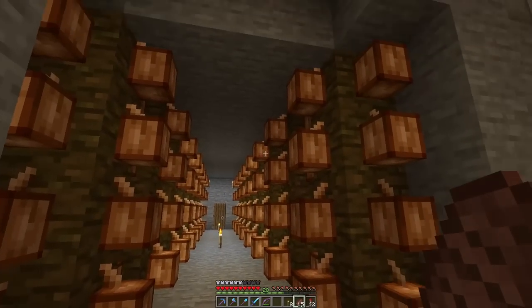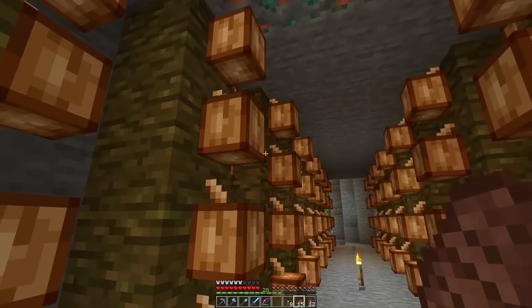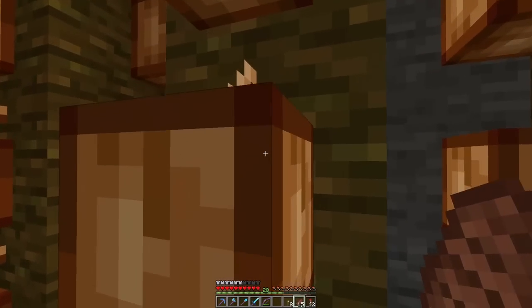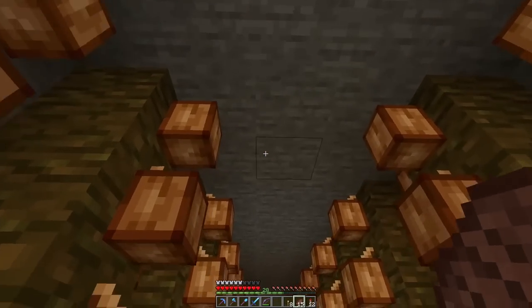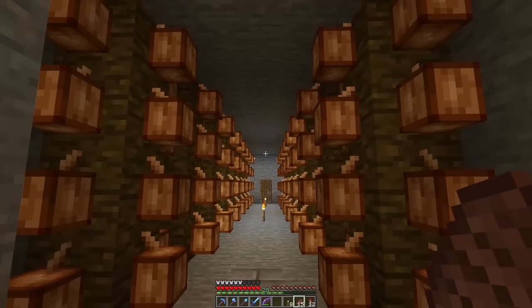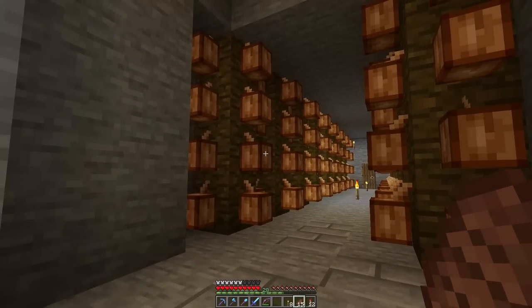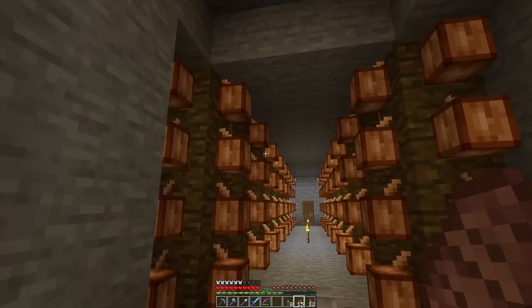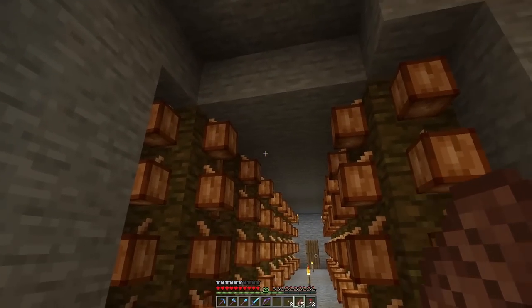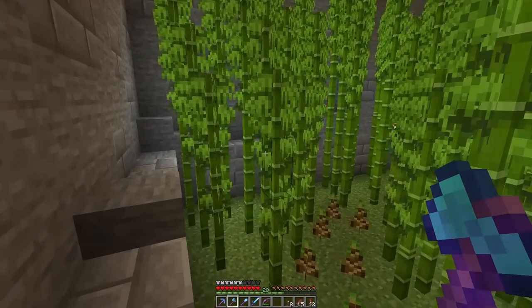As you can see, it cuts through from here into my cocoa bean farm. Considering how many cocoa beans I've got here and in storage, I might take this out and convert it into something else - maybe a dripstone farm. I would also like to have a lava farm back; I do occasionally find myself wanting lava. I'll harvest what I've got here, put some more torches down and we'll see what we get.